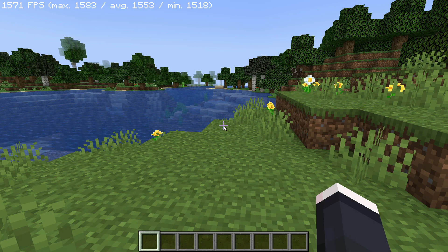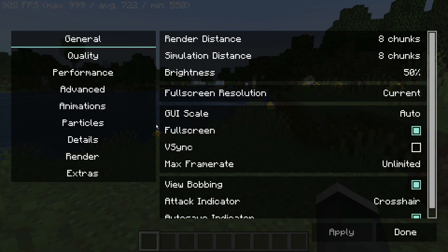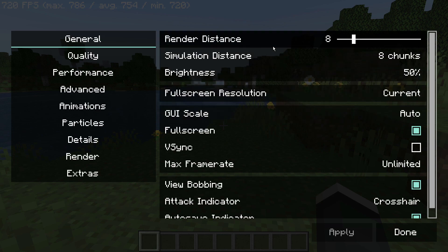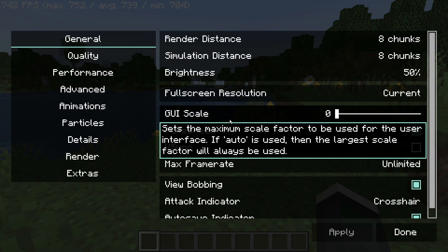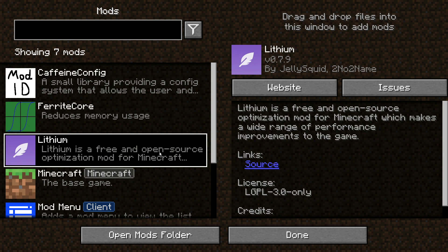If you're using Sodium Extra, I'd also recommend a mod called Reese's Sodium Options, made by the same person who made Sodium Extra. It arranges your video settings in a much nicer and neater format. Without it, all the tabs sit at the top and at GUI scale 4 or 3 some items may stick out off the side of the screen. Reese's Sodium Options organizes everything neatly on the left-hand side. I'll leave a link in the description for all the mods shown today.